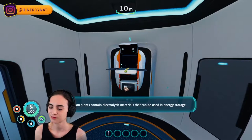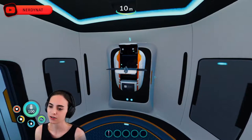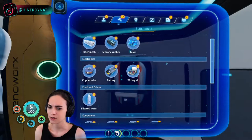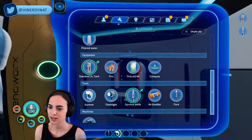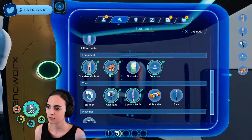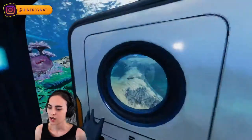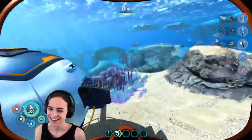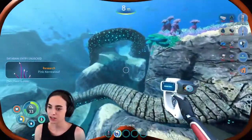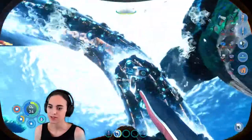Alright, grab a piece of copper. I guess I might as well gather some tools and resources before starting my search. We got our first clues — electrolytic materials for energy storage. We want to hunt for materials and look for that base. I can make a scanner. I want to make stuff before it gets dark — O2 tank, knife, flashlight, compass, fins. I need to watch my oxygen at the beginning because I forget you only get like 40 seconds. Limestone gives us copper.